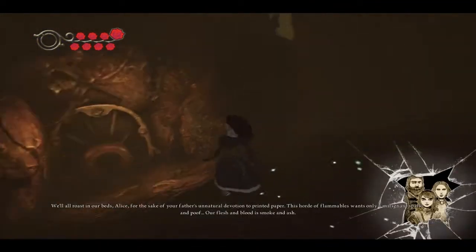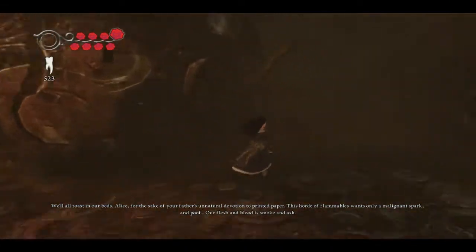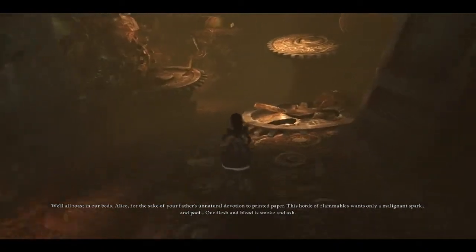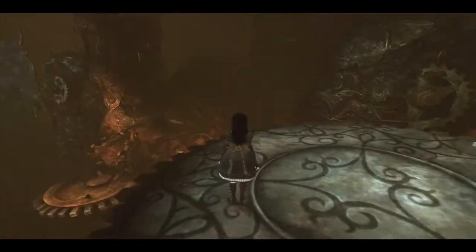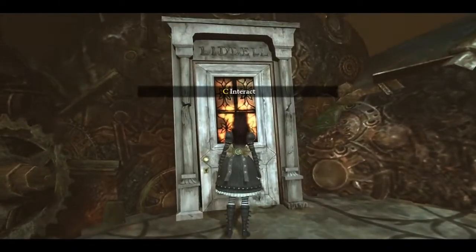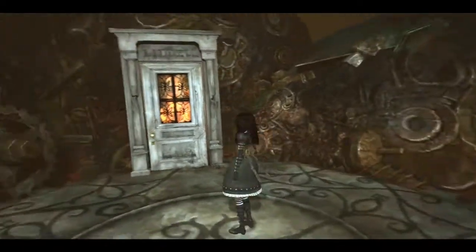We'll all roast in our beds, Alice, for the sake of your father's unnatural devotion to printed paper. This horde of flammables wants only a malignant spark, and poof - our flesh and blood is smoke and ash. So it looks like their father's library is somewhat to blame for the fire. This doesn't look good - the little house on fire. Looks like it's time for a bad memory.